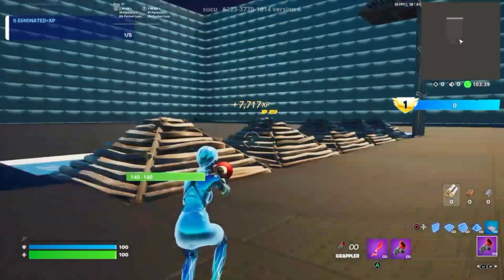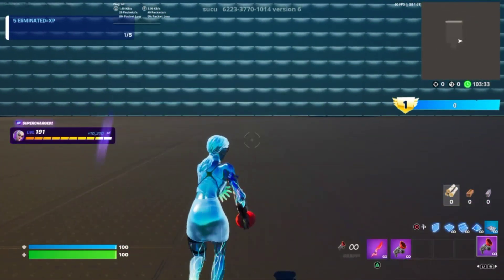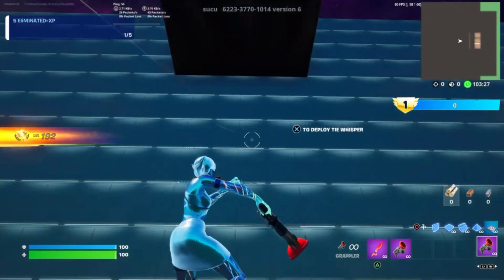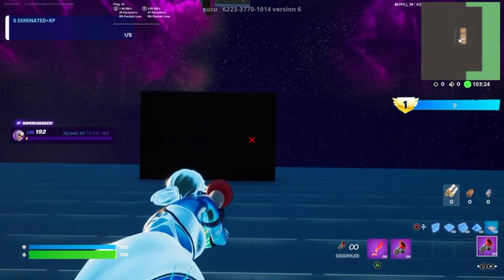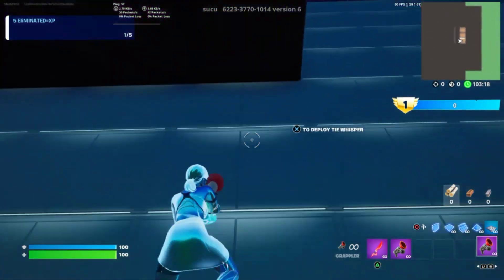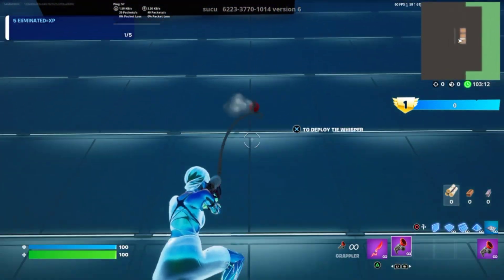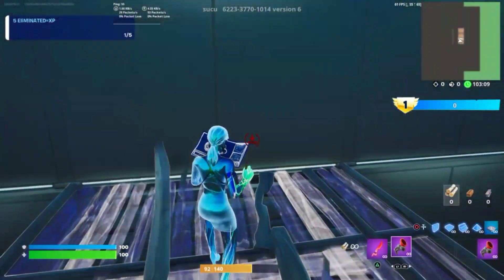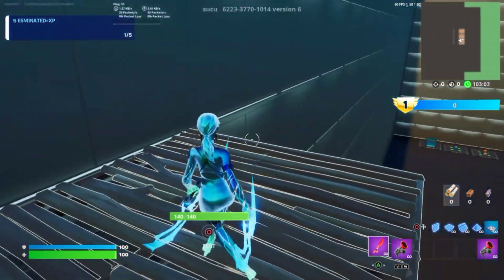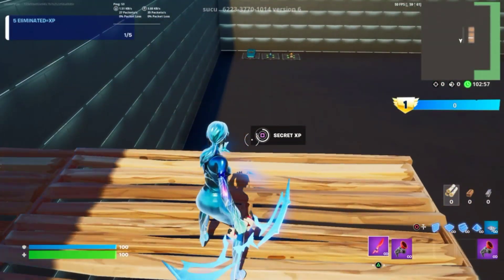For the next one — you see the vault right there? We got to turn our back to it and go all the way over there. As you can see, I already earned one level. We got to go over here, align ourselves with the right part of the platform on top, and shoot ourselves up. Make sure to be two floors or two walls beneath the top, build two staircases to the front, look to the left and you'll find our next button right there.